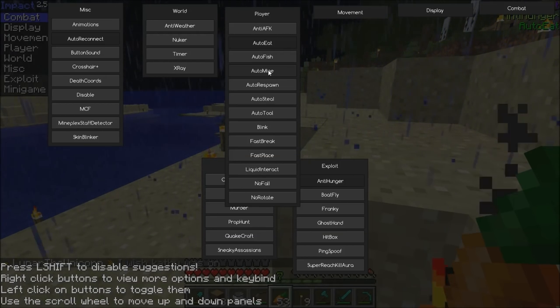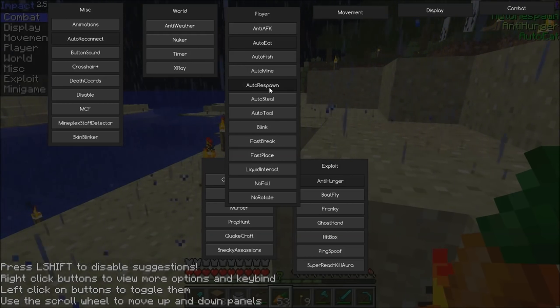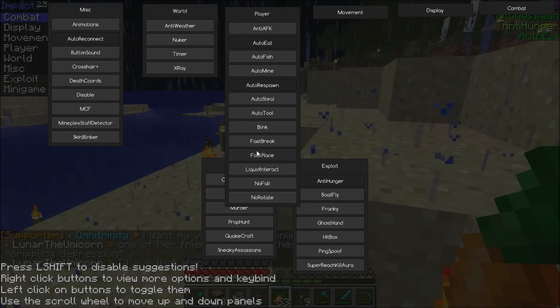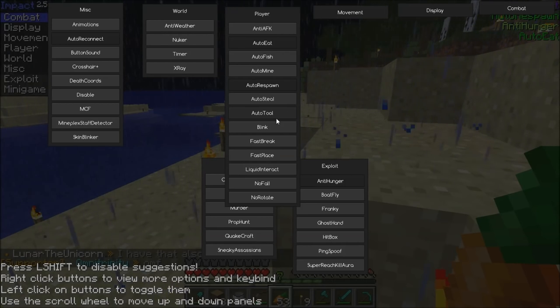Auto mine basically makes you start breaking things randomly when you're mining. Auto respawn — we want that. Auto tool — I'm pretty sure that automatically switches you to the right tool to break something. Fast break — that just makes breaking things faster.